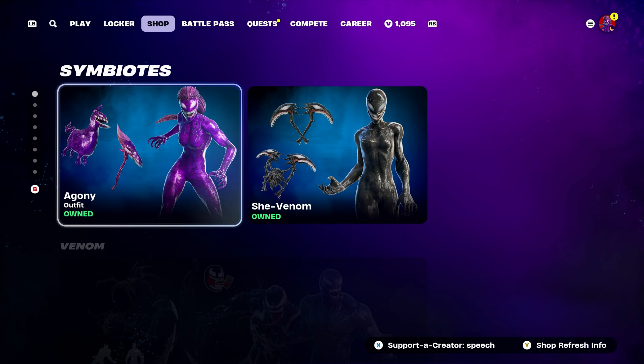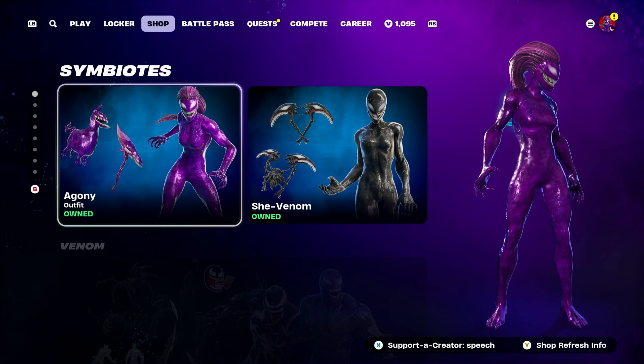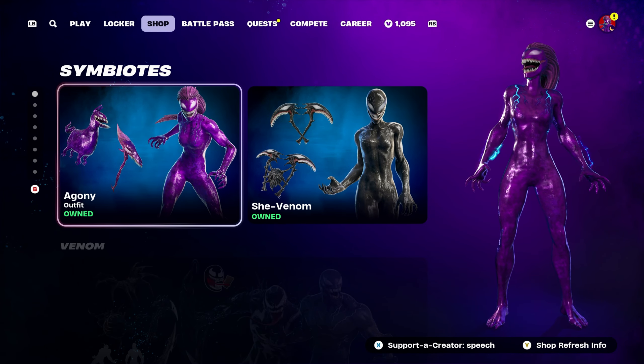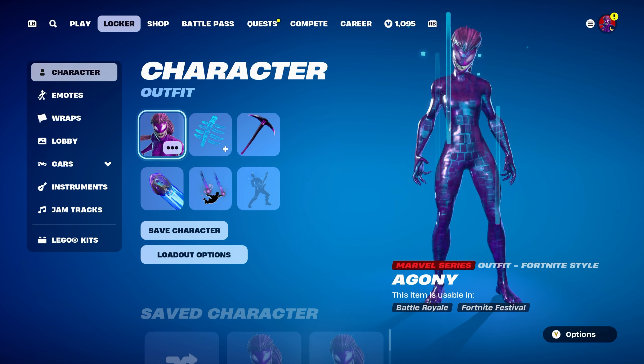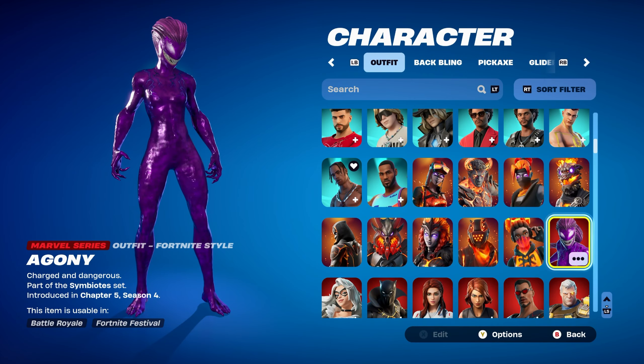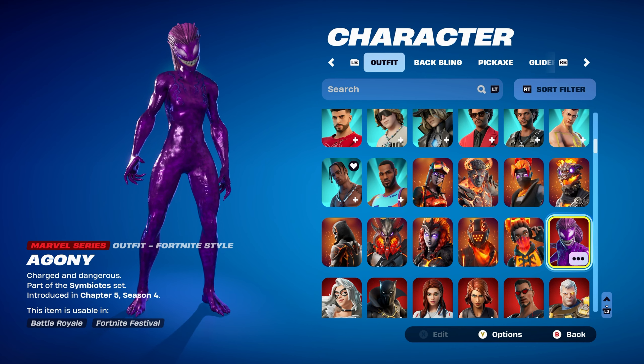If you ever would like to use my creator code for any cosmetics in the item shop — for example the Agony skin — my code is SPEECH. If you decide to use it, feel free to let me know, so thank you personally. The Agony skin is part of the Symbiotes set, introduced in Chapter 5 Season 4.